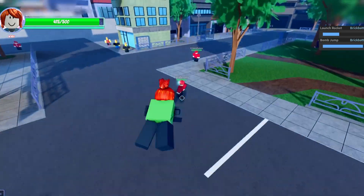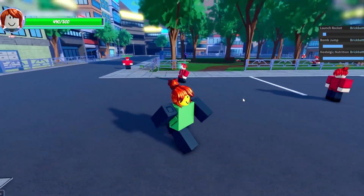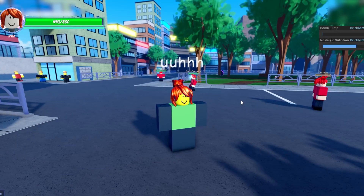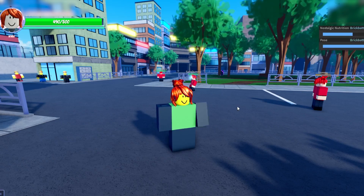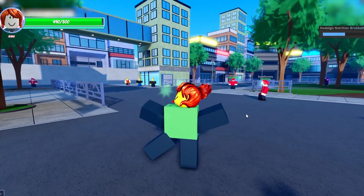Next is your V move — basically a bomb jump. B move is eat a pizza. Its quotes are 'oof' and 'uh', and its pose is drinking a monster mash potion.